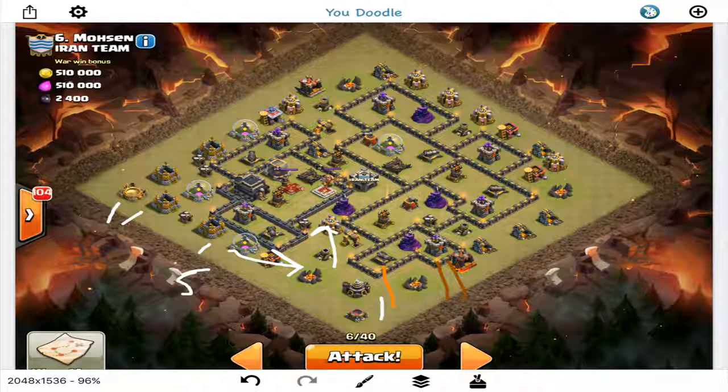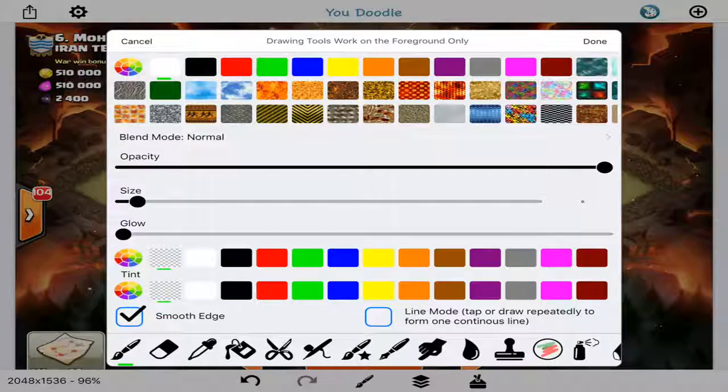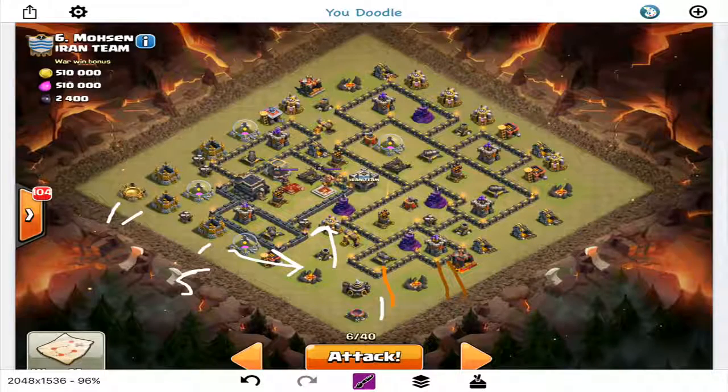The queen is basically going to go up into this area along with the king, so I have both heroes going into that little sliver in the core. Should take out the enemy heroes and the CC troops. I have the queen's ability, two rages and two poisons — whatever it takes to get the enemy heroes and CC troops down with the king, queen, five healers, two rages, and two poisons.